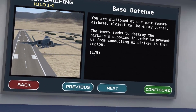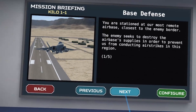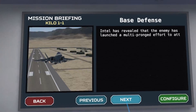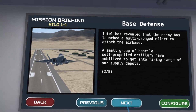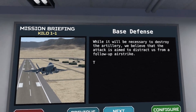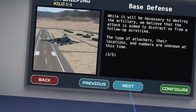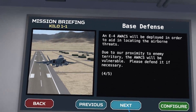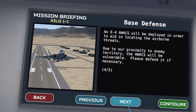You are stationed at our most remote airbase, closest to the enemy border. The enemy seeks to destroy the airbase's supplies to prevent us from conducting airstrikes. Intel has revealed a multi-pronged attack: a small group of hostile self-propelled artillery has mobilized within firing range of our supply depots. The attack is believed to be a distraction from a follow-up airstrike. An E-4 AWACS will be deployed to aid in locating airborne threats — please defend it if necessary.